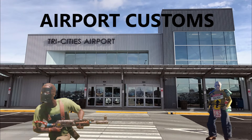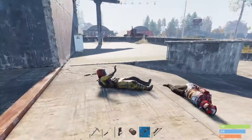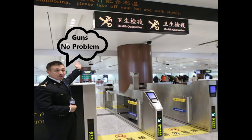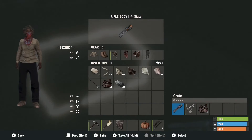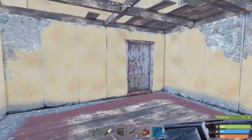Welcome to Airport Customs in Rust. The Airport Monument is a really good one to visit, especially if you're into PvP. Customs there will let you bring your own guns in, which is always nice. Once you get through, you've got the duty-free shop, and if you have a little look around you're gonna find some good loot in that main building — don't forget to look in the electrical appliance section.